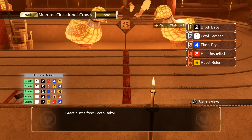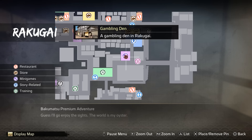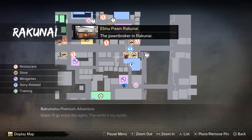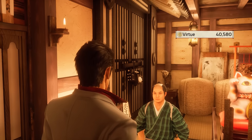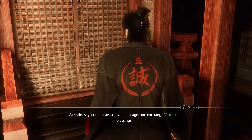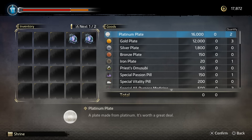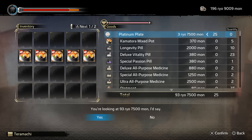Now let's say you've farmed a ton of tags and you're ready to turn them into money. Leave the chicken racing place and go to a nearby place called the Gambling Den. You'll find an exchange section there — buy as many platinum plates as you can. Once you have those, walk over to Ibisu Pond where you can sell those plates for a lot of money. When you sell all those platinum plates, you get something called Virtue, which is important because it ties into the XP and material farming.